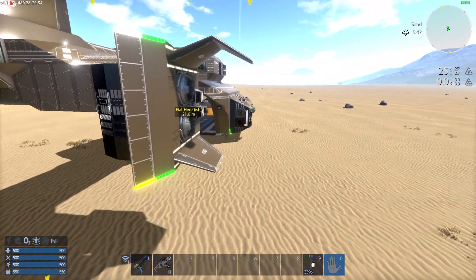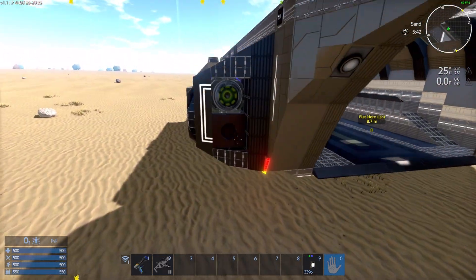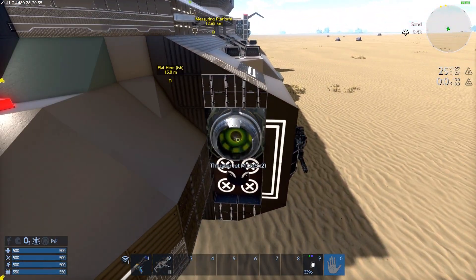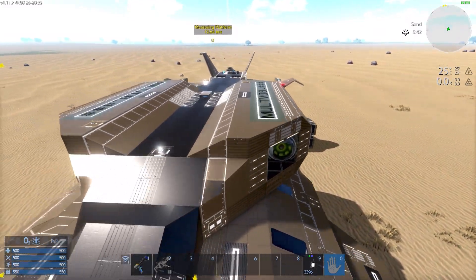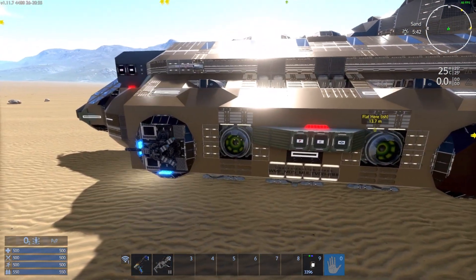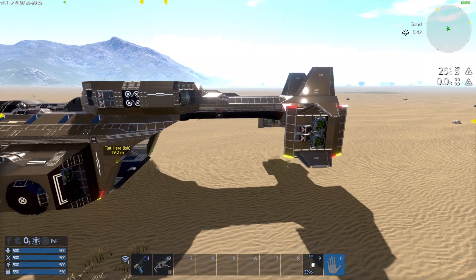Starting with its forward propulsion, it has six medium thruster jets — two in the back of the dorsal nacelles and one in the back of each side nacelle. For braking and reverse, it has four medium thruster jets, two in each of the dorsal nacelles. For lateral thrust, it has four medium thruster jets — two in the sides of the side nacelles and two in the tail configuration arrangement.